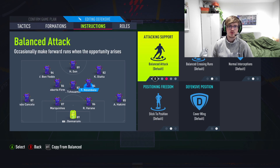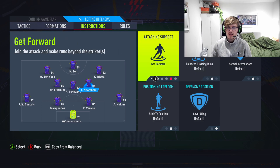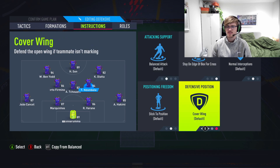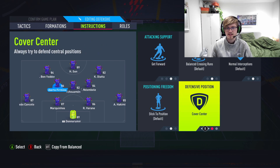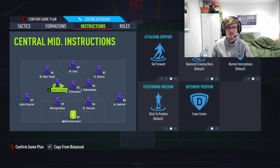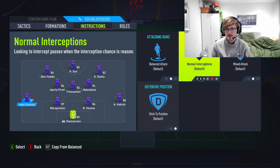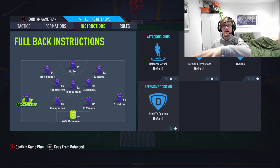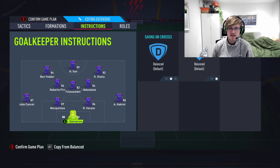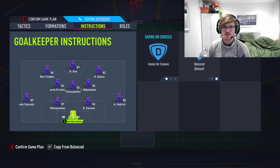Your right or left center mid — whichever is more defensive — in my case Ndombele, who's more defensive than Firmino — is going to be on balance, stay on the edge of the box, and cover center. You want him to not push up too far but also help recycle the ball. Last time I had him on stay back, but I changed it to balance because it wasn't attacking enough — now he gets forward and covers center, helping those three forwards. Your left back and right back are both going to be on overlap, helping this midfield trio have someone to pass to. And your goalkeeper comes for crosses, as always — we don't want to get caught out by those. Let's get straight into the gameplay.